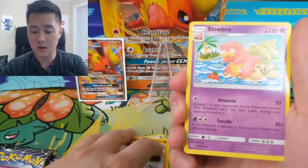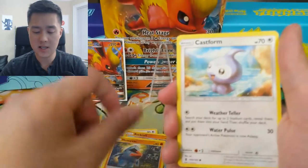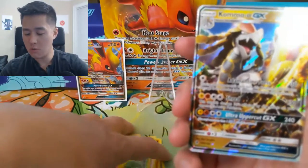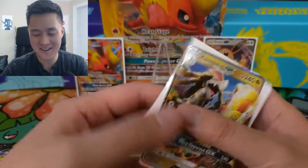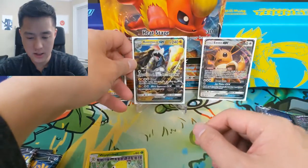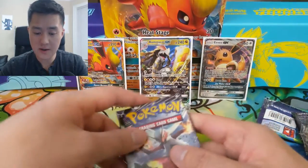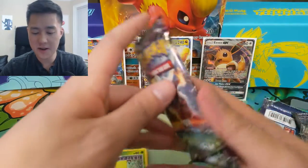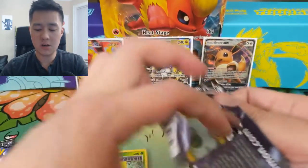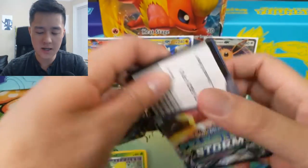For our first Sun & Moon pack, Guardians Rising: we got Metal Energy, Machoke, Slowbro, Watchdog, Rockruff, Delibird, Nosepass, Castform, Phantump, a Weeping Bell reverse, and then a Wailord — wait, I think that evolution was a little strange. Jangmo-o, Kommo-o! Alright, so we definitely didn't get shut out — we already have a GX pull. That's one I don't have. It requires too many different energies though: three energies on a Stage 2 to do 100 damage feels too slow and not strong enough. But he looks pretty cool.